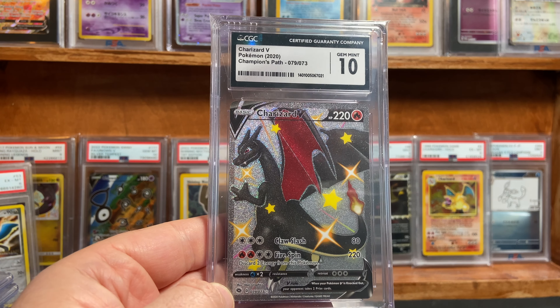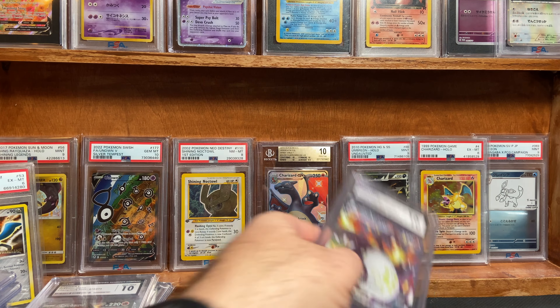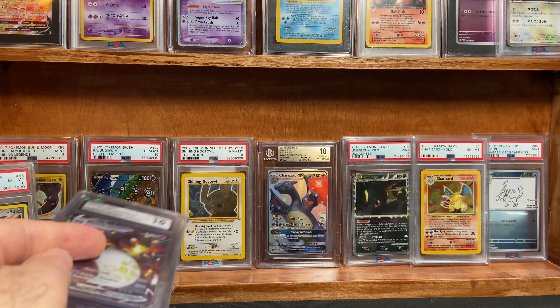Charizard V out of Champion's Path — Gem Mint 10. And the last Zard is from Shining Fates — got the Gem Mint 10.